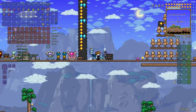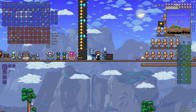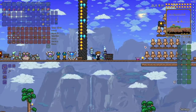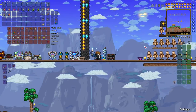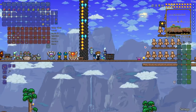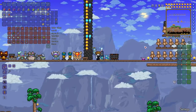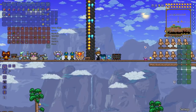These craftable gem-based staffs are your starting point for weapons with the magic class. You'll also want to get some general movement accessories like Hermes boots or Sailfish boots. And of course, when you get the chance, get some rocket boots, combine those together, and get your grappling hook and mounts.